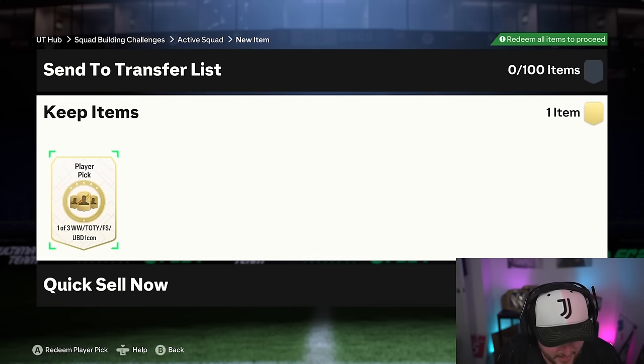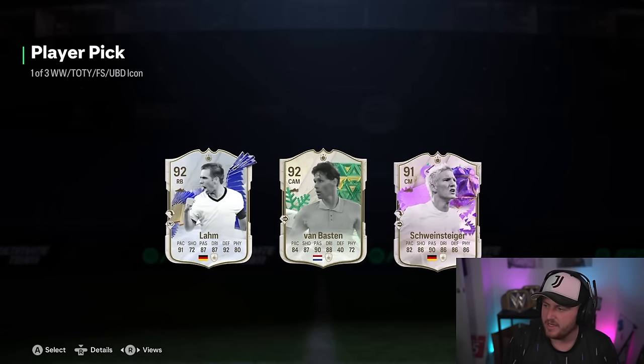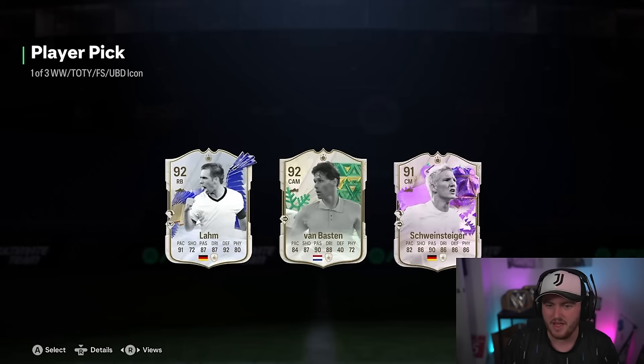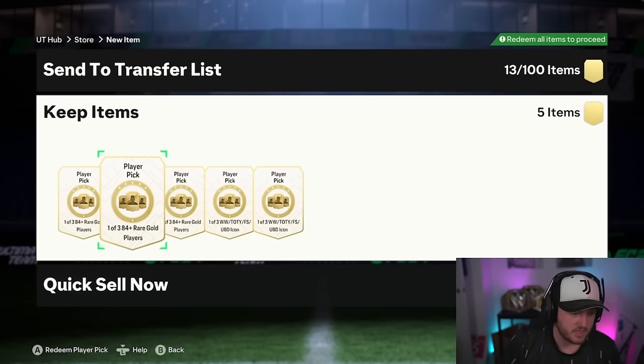Hayden's icon pick next. Icon picks are usually a complete fodder sink this week, but they seem to be okay. That is a cold image for a Schweini with the white-grey hair — love that. They seem to be okay this week, not as much of a fodder sink. The rotation seems to be okay. My boy Zalem now has got his player pick content as well. Let's see what he gets.